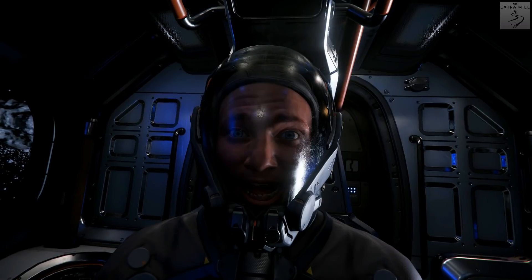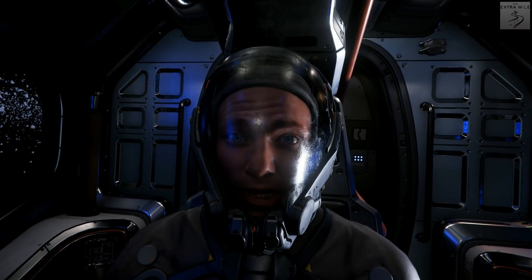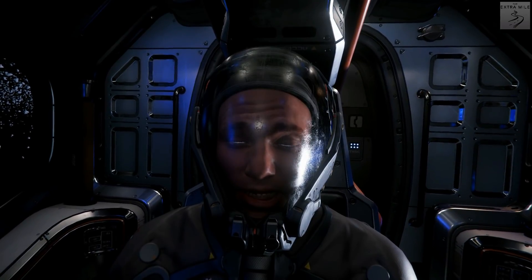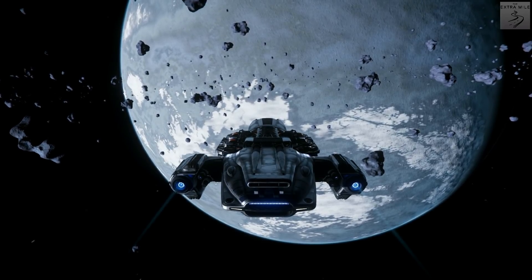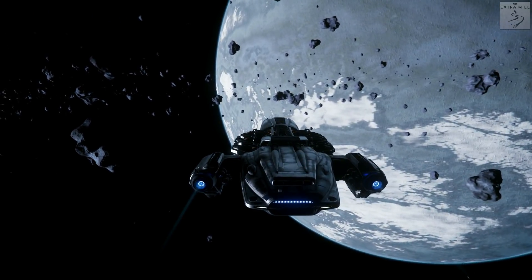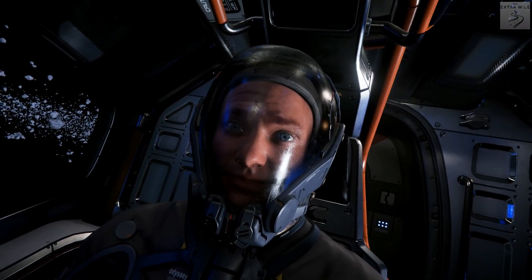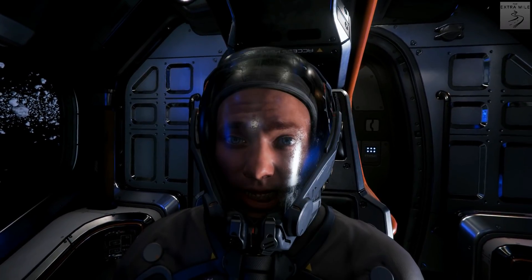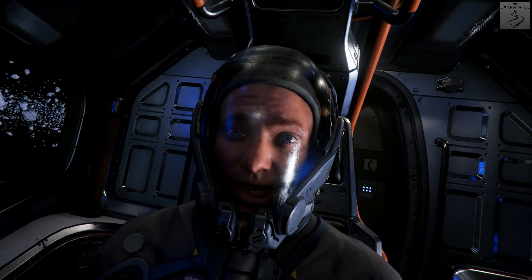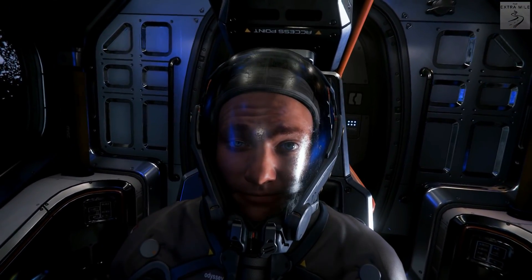Here we are in mining ship number three, and we are in an asteroid belt around the moon Yela. As you can see, it's quite pretty around here. I thought an asteroid belt would probably have, well, asteroids. So let's try to find something here that we can mine, and hopefully not crash before we sell it.